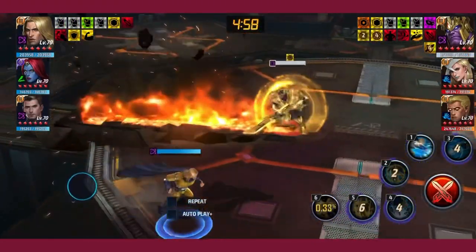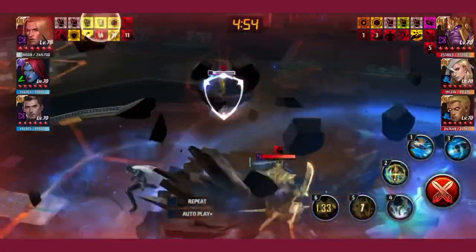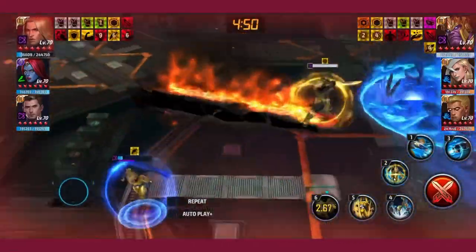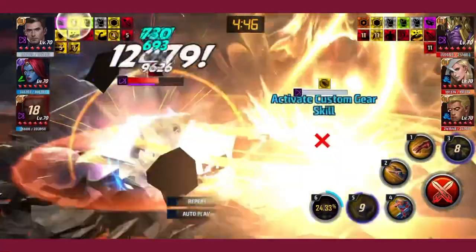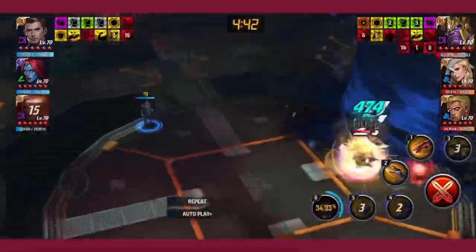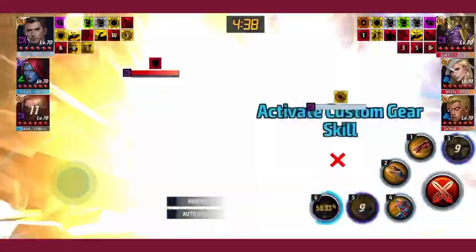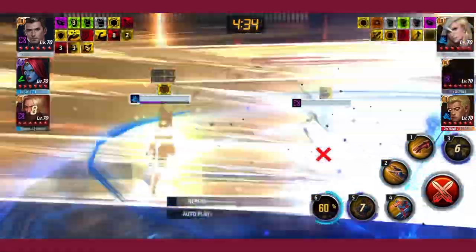Last one I'm showcasing is Icarus. He has a very bad obelisk now that I removed his Mighty Authority, but Icarus is still efficient with his three cancel five. You can also use four for evasion and some extra hits.